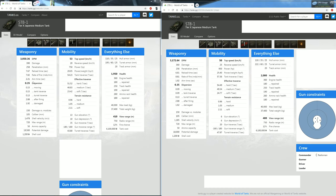The aiming time went down from 2.2 to 1.9, which is very important because the gun handling on the STB-1 was garbage. They changed that — the dispersion is 0.35, the same, but the dispersion on the move is massively buffed from 0.15 to 0.09, and the tank traverse dispersion is also 0.09. We all knew the STB-1 had a huge bloom when moving or turning the turret — that was its biggest disadvantage.